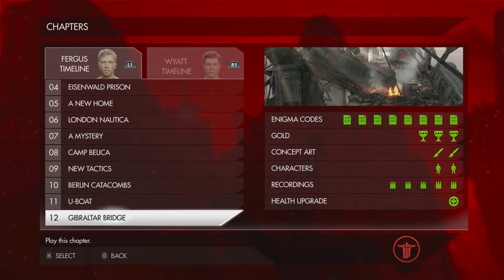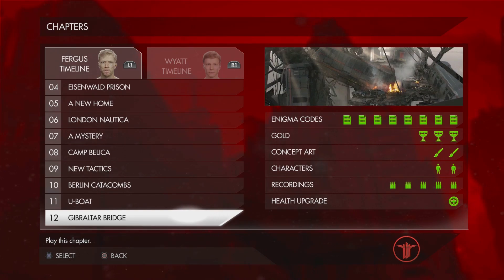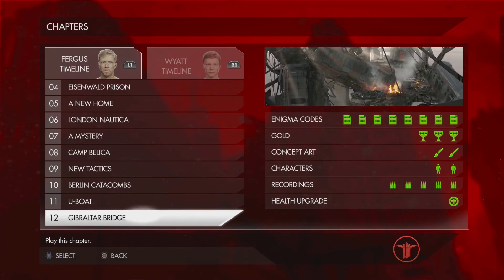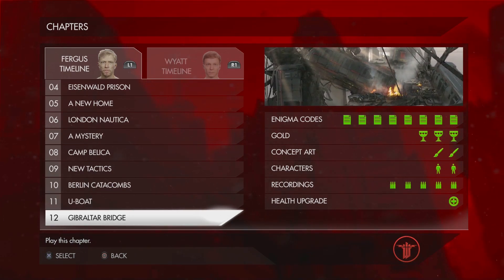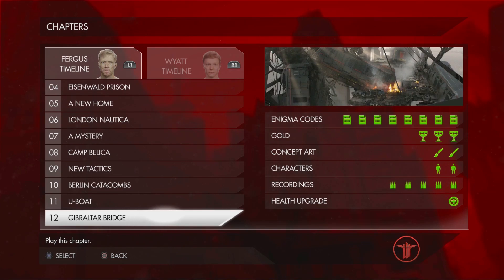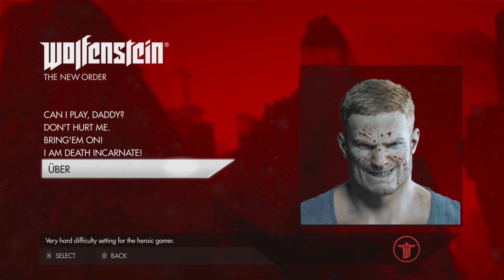Hello everyone, this is your captain speaking, welcome to the DHC Network. Today we are back with another let's play on Wolfenstein: The New Order. We are now on chapter 12, Gibraltar Bridge. Last time we took over the EOS hammer's U-boat and went down to the secret artifact for Seth Ross. This mission is my third favorite, behind Katbellica and the prison mission.